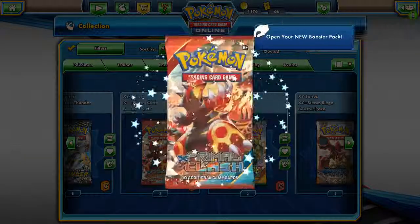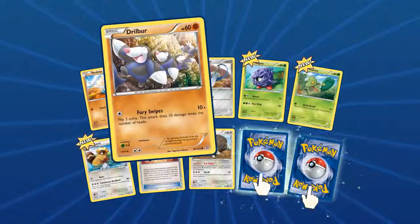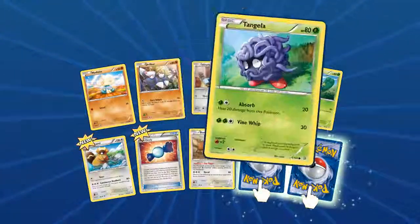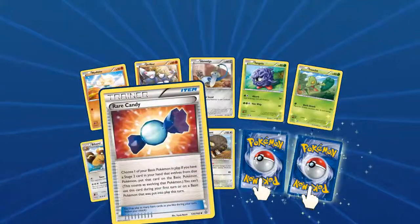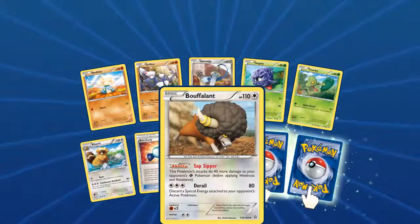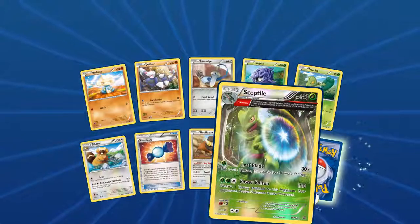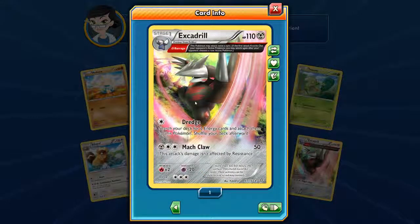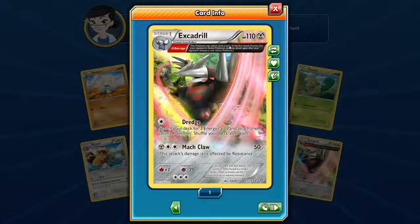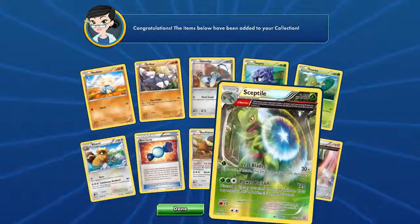Primal Clash — open them up. A whole bunch of new ones — a really cool Meditite, Drillbur off to work we go, Hawlucha, Tangela, Treecko, Quick Attack looking good, a Bibarel, cool Rare Candy, Sap Sipper, Bouffalant, and one turnover — oh, we got a cool Sceptile with full art. And another rare — an Excadrill with Omega Barrier: this Pokemon may attack twice a turn. We'll take both of those — Sceptile and Excadrill.